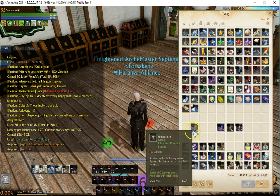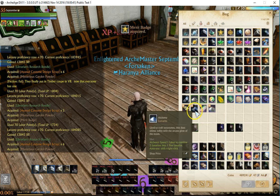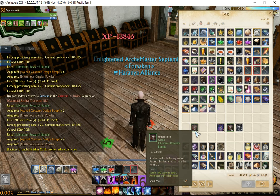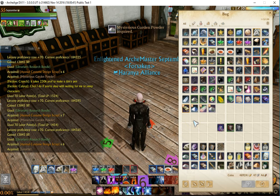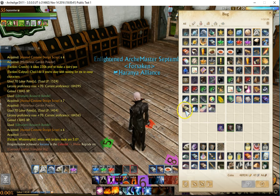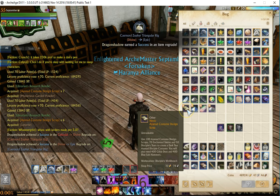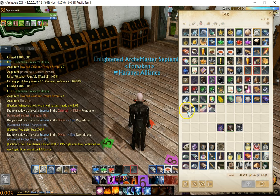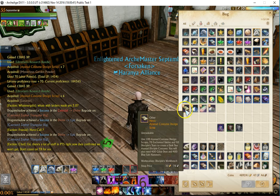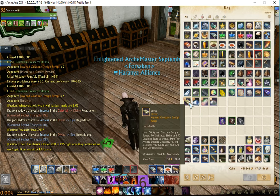Let's open these research bundles. Looks like the same contents — design scraps and some garden powder, thankfully, which will relieve some of the tension on live. These cost 100 labor each to open, so 9 bundles was about 900 labor. The scraps are worth about 30 gold. If you're not making the costume, you might as well just sell them.